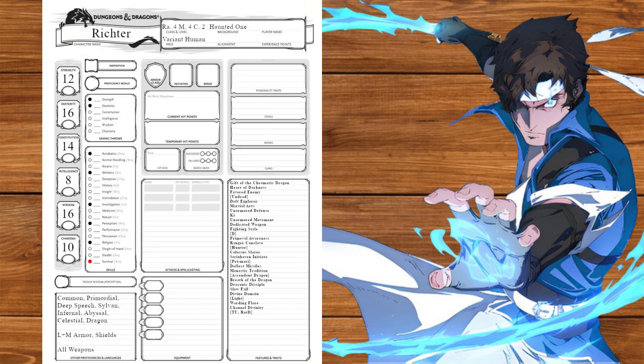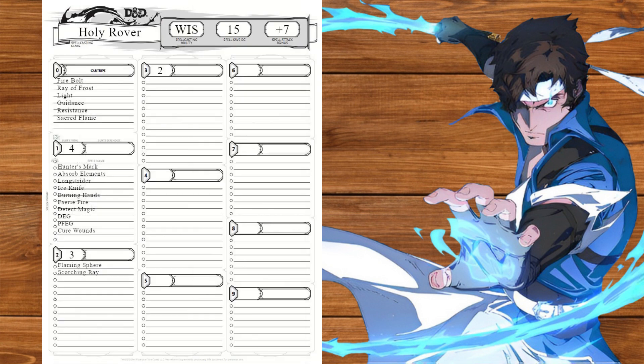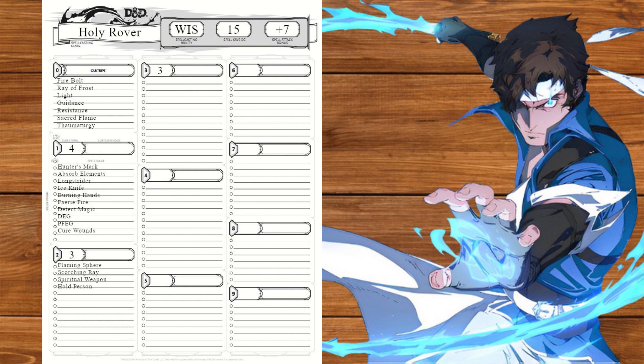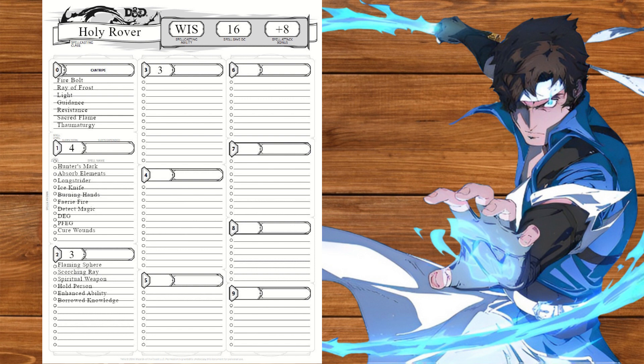At level 3 we'll get channel divinity: turn undead, and Radiance of the Dawn for grand cross. We'll also grab blink. At level 3 we'll get flaming sphere and scorching ray. We'll also swap that blink for spiritual weapon for the cross, and take hold person for the stopwatch. At level 4 we'll raise wisdom, take thaumaturgy for effects, and take enhanced ability and borrowed knowledge — he's descended from a speaker and his bestie's mom is a speaker, so he's gonna learn a thing or two.